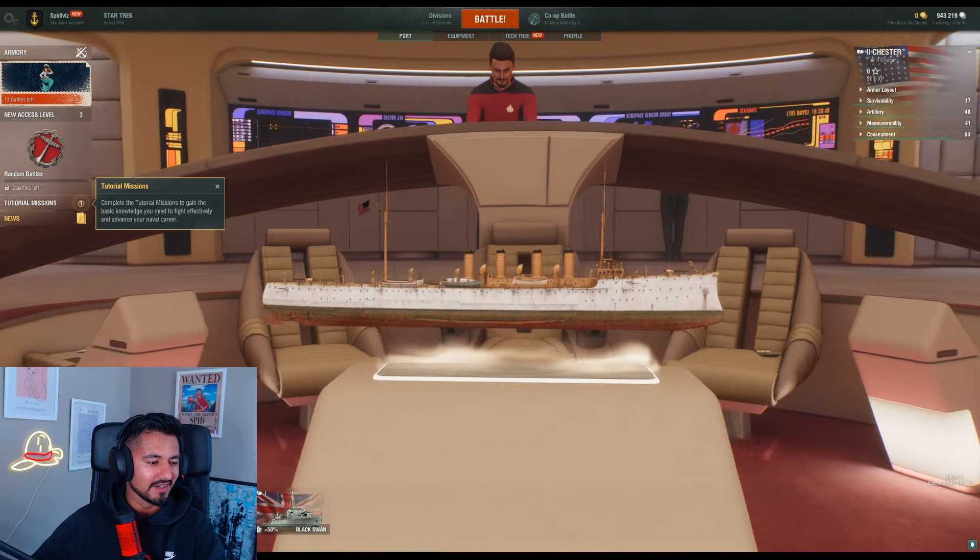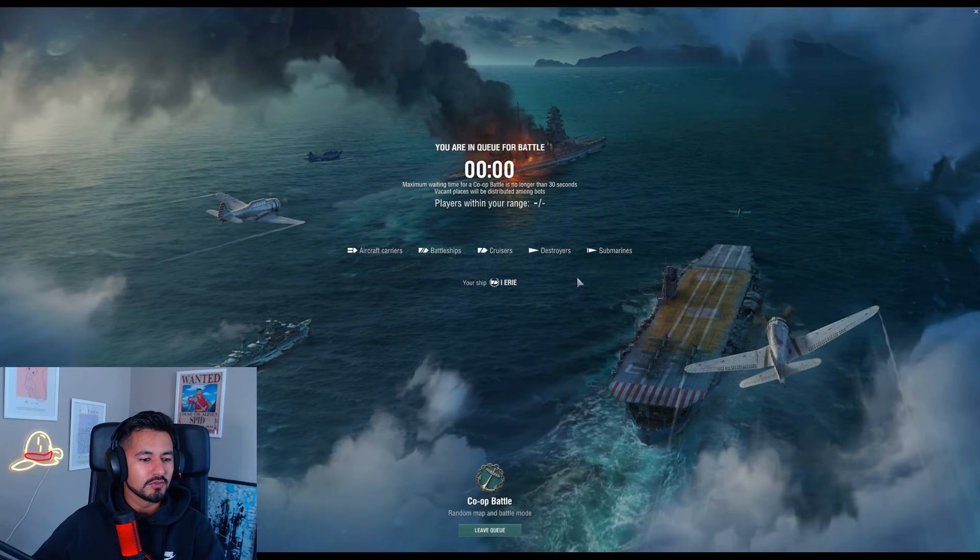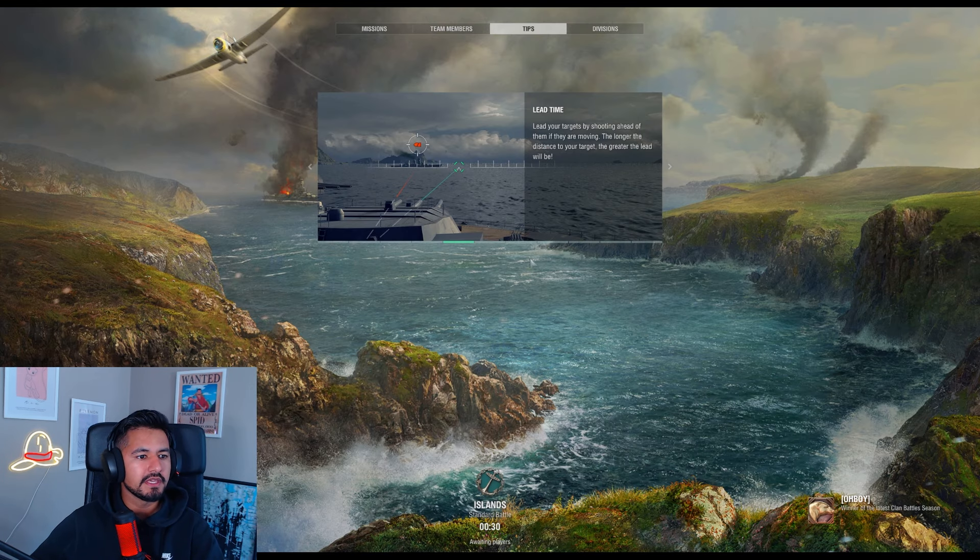So this is the American, UK, and Japanese ship. The Japanese ship looks pretty good, not gonna lie, but for America, we gotta go with the American ship. Let's go into battle right here — doing a co-op battle, so it finds players within our range. Luckily there'll be players around my level so I don't get smashed.